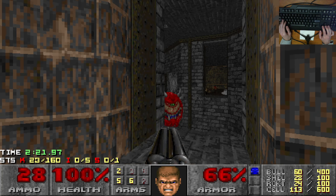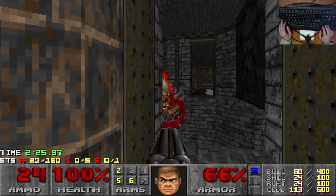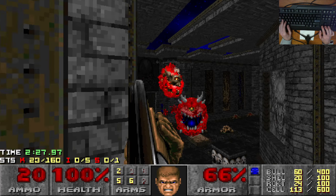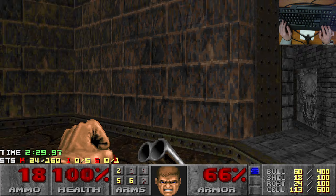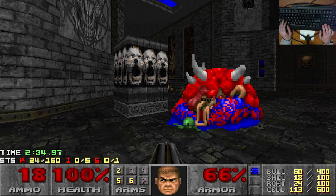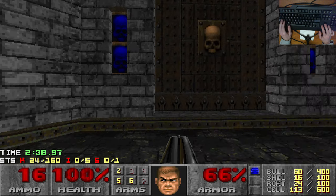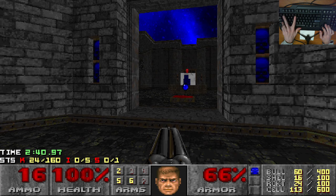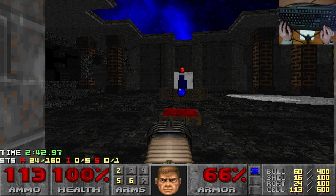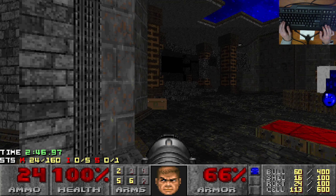This is a surprisingly nice fight. Archie has decided to be pretty nice here — could have easily included a couple more pain elementals and cacodemons and the fight would have been more interesting. Here comes the meat of the map. As soon as I walk in here there will be a slightly slaughtery fight, so I'm going to pre-prepare the gun I think is better for it.